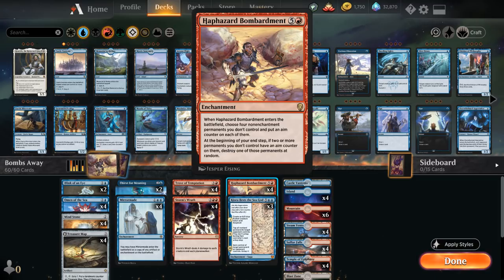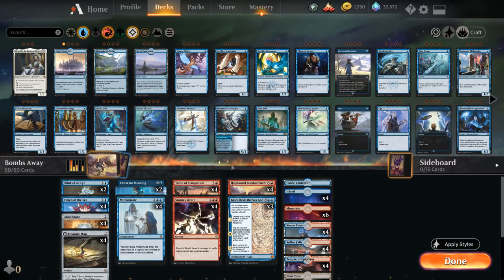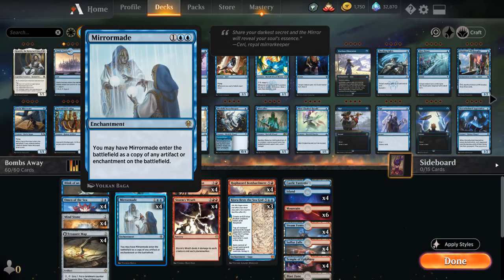How do we get multiple copies of Bombardment in play easily? We have four copies of Mirror Maid in the deck, which can come into play as a copy of any artifact or enchantment on the battlefield. So if we already have a Bombardment in play, we can just copy it for three mana with Mirror Maid and cheaply get an extra copy. The deck also has plenty of other enchantments and artifacts that Mirror Maid can copy.